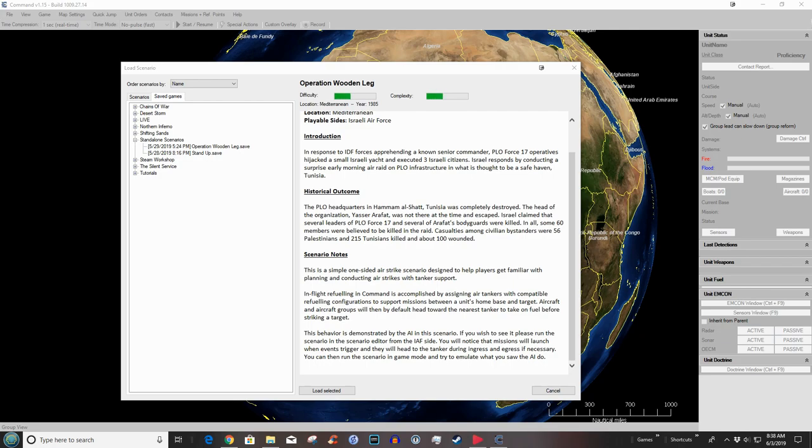This is the important part: this is a simple one-sided airstrikes scenario designed to help players get familiar with planning and conducting airstrikes with tanker support. In-flight refueling in Command is accomplished by assigning air tankers with compatible refueling configurations to support missions. Aircraft will by default head towards the nearest tanker to take on fuel before striking a target.